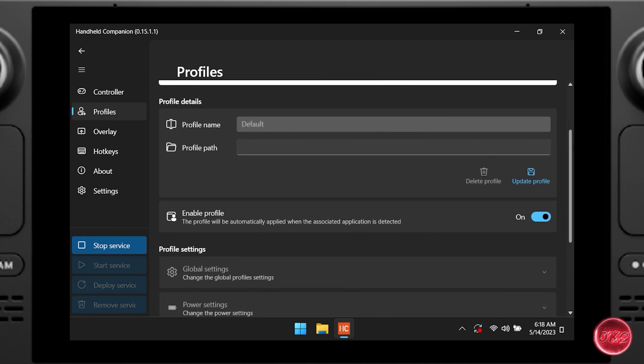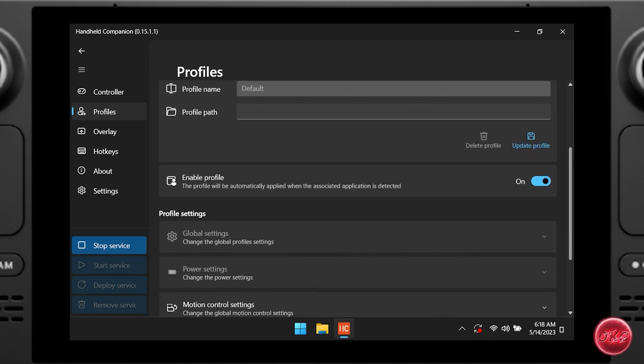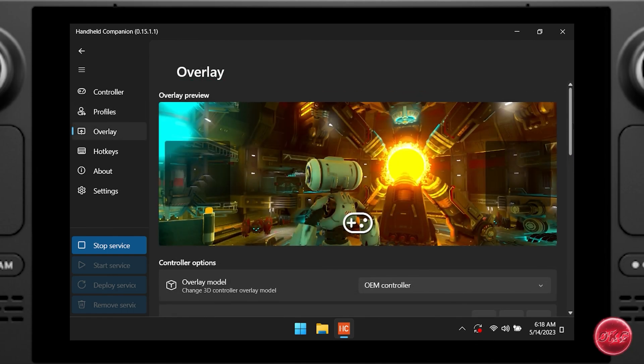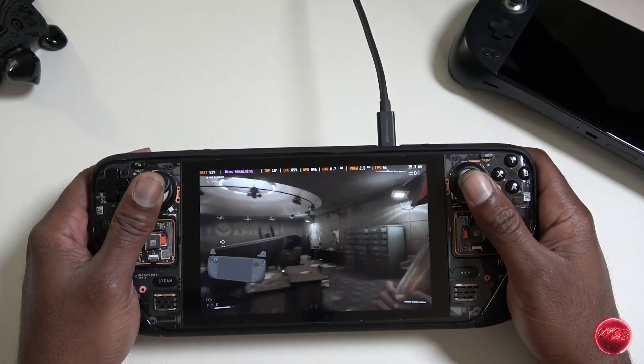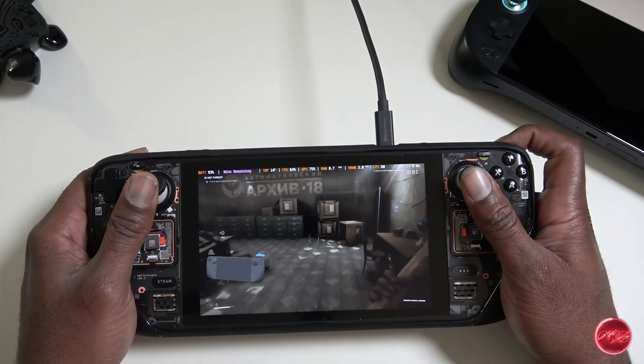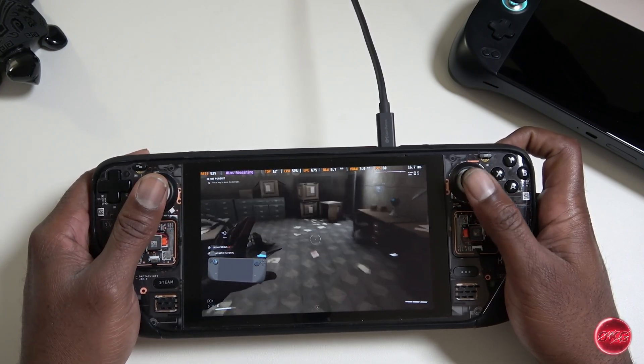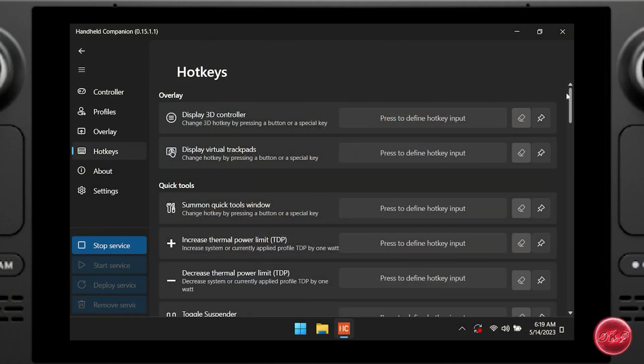The Profile tab is where you can create a specific controller profile for a specific game. When Handheld Companion detects that the game has launched, it will load the specific profile you have set up for that game. The Overlay tab allows you to have a controller overlay on the screen which will mimic your movements — an awesome feature that will come in handy for content creators who want to demonstrate their controller actions.